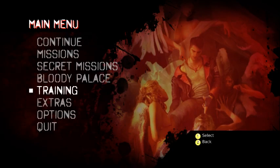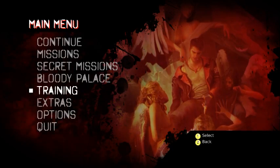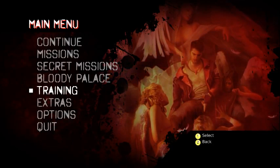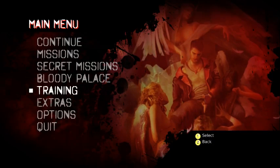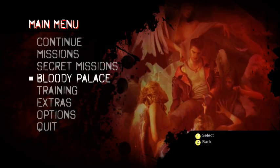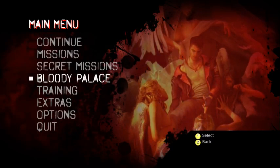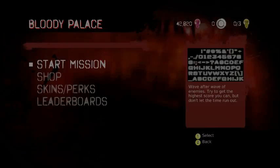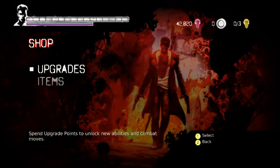I don't know why they put two dodge buttons in this game. Out of all the weird decisions they made that a lot of people criticize it for, that's the one that's talked about the least. There's no need to have two dodge buttons — they both do the exact same thing, and it's context sensitive with the angel and demon mode.